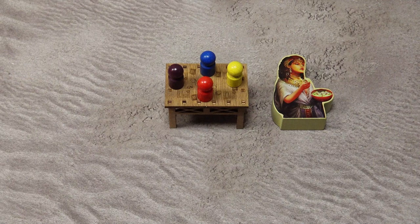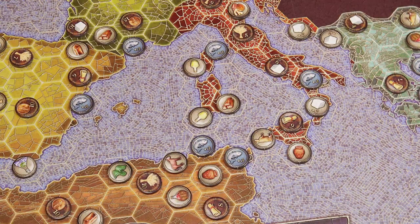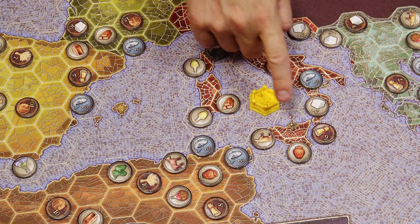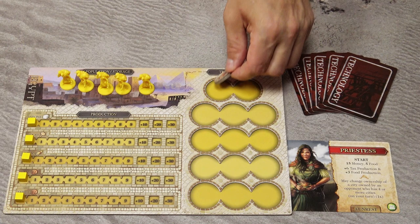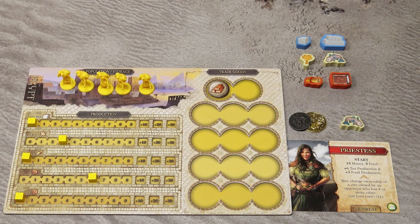Starting with the first player and continuing clockwise, each player places a starting city anywhere on the game board. If you place it on a space with the cache symbol, take the indicated bonus and remove the token. If placed on a space with a trade goods token, place that token on your player board in the trade goods area. Take the starting benefits from your leader. There are four currencies in the game: stone, food, ideas, and money. Tokens represent one stone, five stones, one food, five food, one idea, and five ideas.